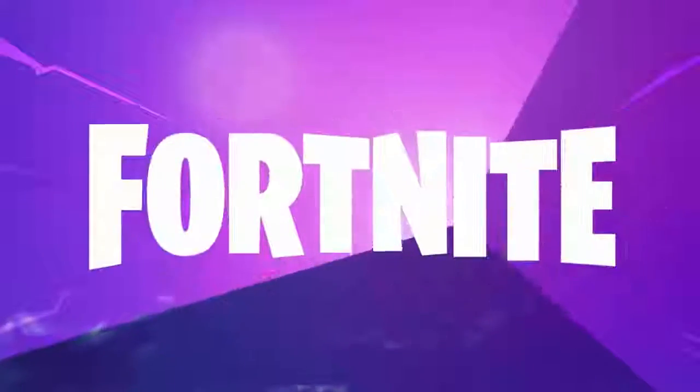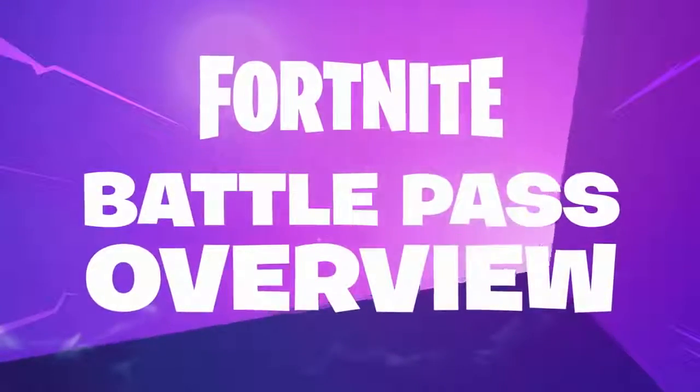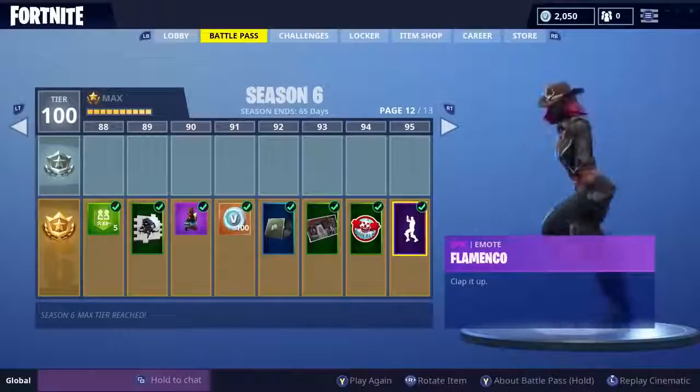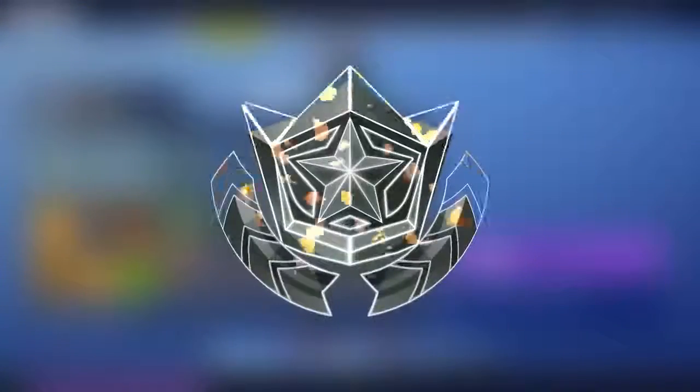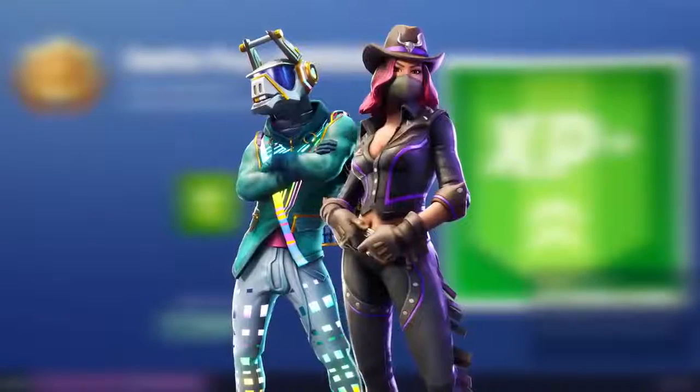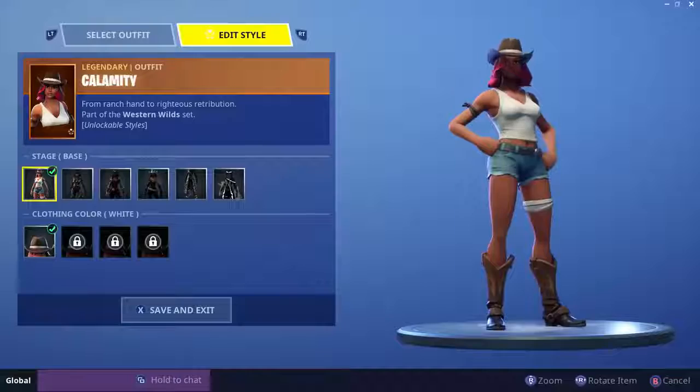What's up Fortnite community? We're here to tell you all about the season 6 battle pass. Over 100 unique cosmetics can be found in the season 6 battle pass, like the brand new pets — more on that in a moment. When you first buy the battle pass, you'll instantly unlock two awesome outfits: Calamity and DJ Yonder.